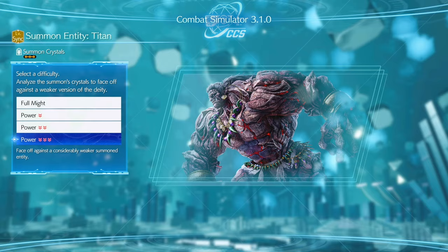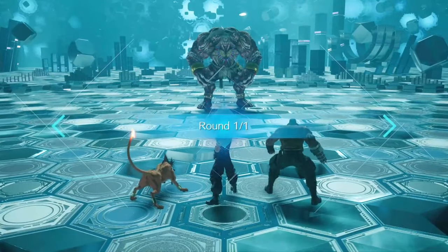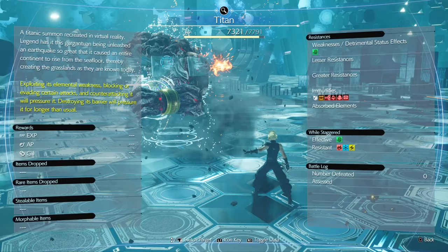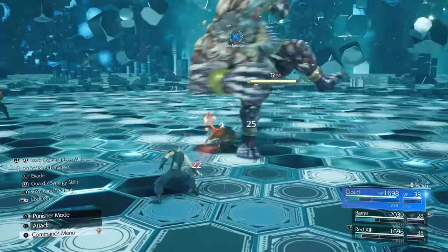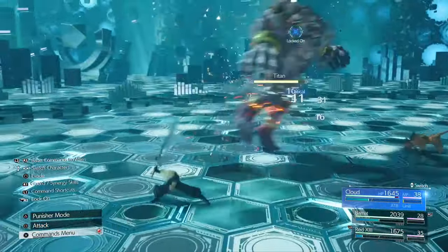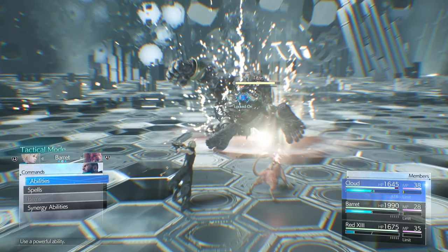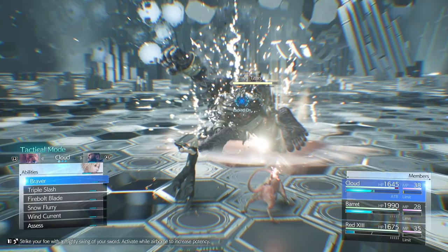Now that you have all the divine intel, head back to Chadley to take on Titan. Titan is an earth summon so his weakness is wind. Exploiting the wind weakness, blocking and evading certain attacks, and counter attacking will pressure him. Dodging around his large swinging attacks and keeping your distance from his stomping attacks are a must.